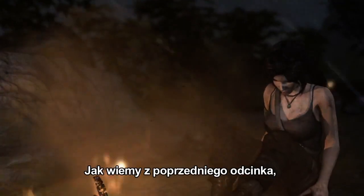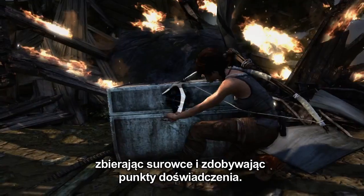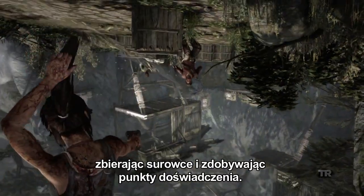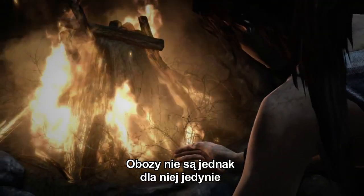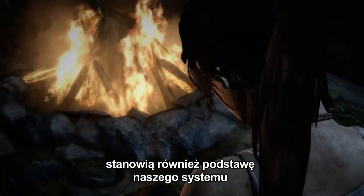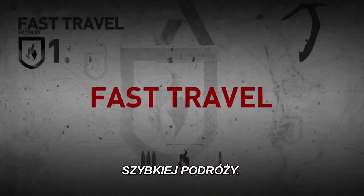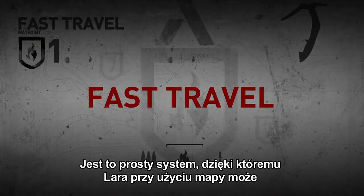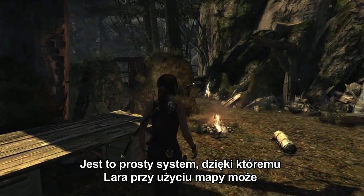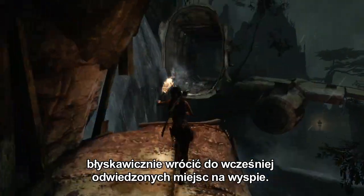As we've seen in the previous episode, base camps allow Lara to upgrade her skills and equipment by finding salvage and earning experience points. However, the base camps are not only a customization hub for her — they also act as the foundation for the exploration system called Fast Travel. Fast Travel is a simple map-based system that allows Lara to instantly return to any previously explored location on the island.